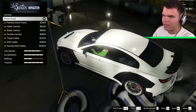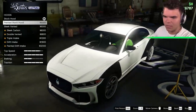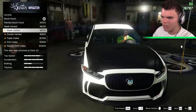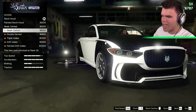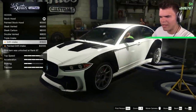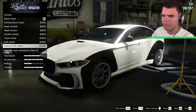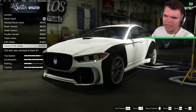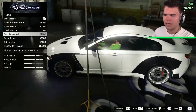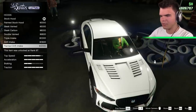The stock hood has a beautiful intake — looks super nice. We can change to the painted hood, but the paint doesn't do anything. The sleek vented hood. The sleek carbon adds this weird line that I don't really like. The carbon, the double vented, the triple intake, the drift intake — that's actually pretty cool. The drift intakes look a little like a rally car, and this car is more of a sports car in my feel. Considering the options, we might have to go with the painted drift intake.